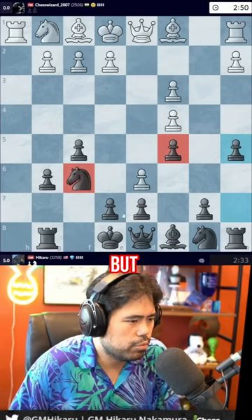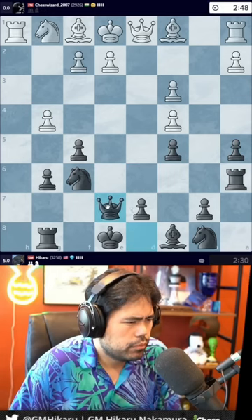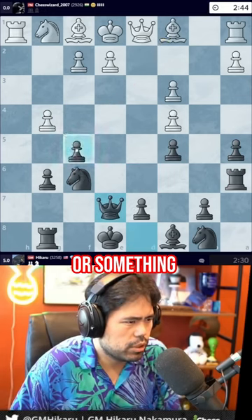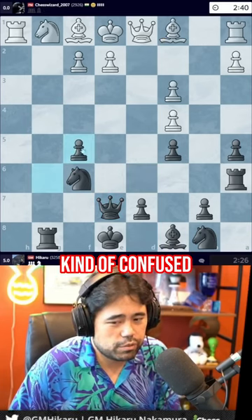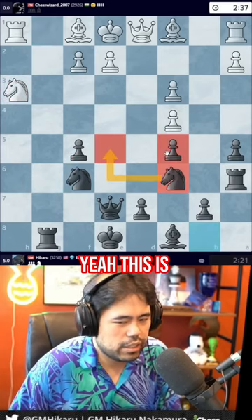I'm gonna play a5, it's probably a terrible move but let's do it — play here to hit the pawn. This is a very weird position, I don't know what's going on. He's got bishop f4 or something too, but if I get rook d6... I don't know what this is. I'm actually kind of confused. I think I go knight c6 and maybe knight e5.